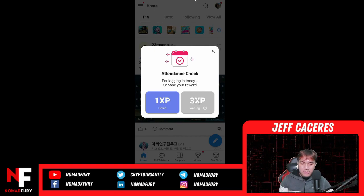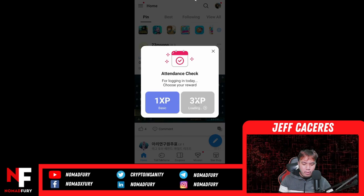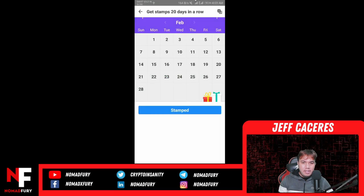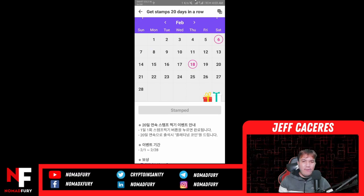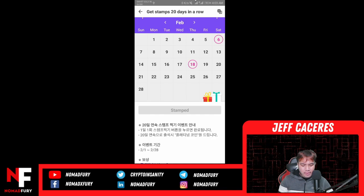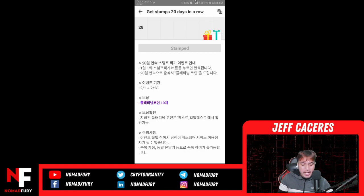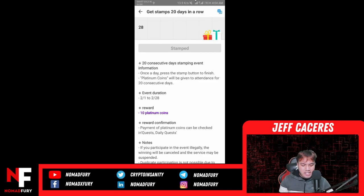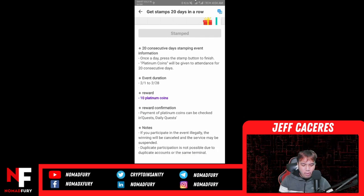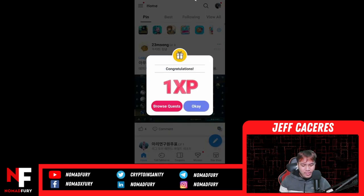It's better late than never. You can see right here — this is the attendance check. I'm going to click 1 XP for the basic, and it says 'stamp, login again tomorrow.' I haven't logged in for about 12 days. Now, why is this the English version when you can see it's full Korean? There is a translator button on the upper right, so I'm going to click on that. You can now see '20 consecutive days stamping event' with duration and reward information.